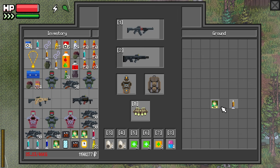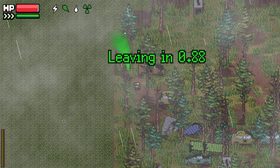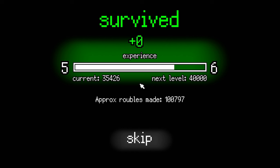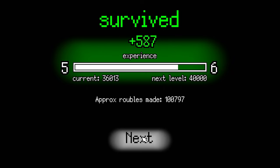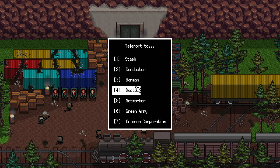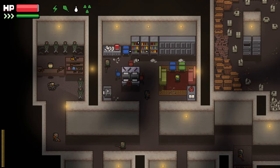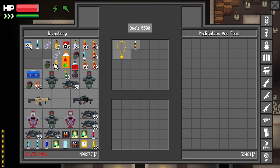I'll eat the premium chocolate on my way out. Nice — 100k. We broke six figures. That's always a nice feeling. Let's do some selling.